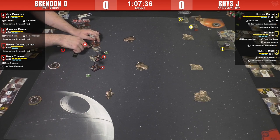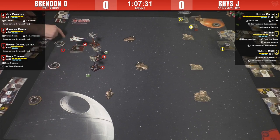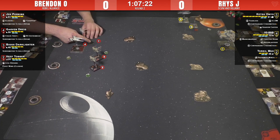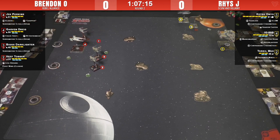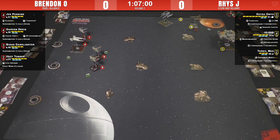Brendan looks like he's going to try to run away from Ketsu and pick on Torquil and IG over there. Do you think Brendan wants to get rid of Torquil as soon as possible? Well, he's the softest target, especially without the Moldy Crow. His ability isn't that overpowered in this list, but if you're picking targets it might be the easiest one. Brendan's definitely not going to take the bait and try to take on Ketsu - the ship destroyer.